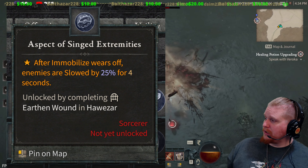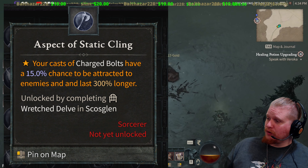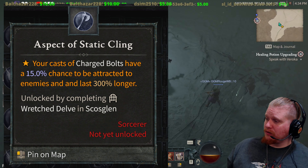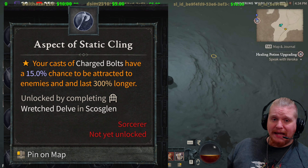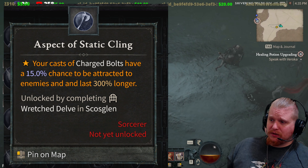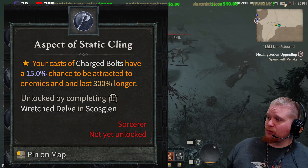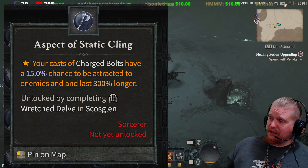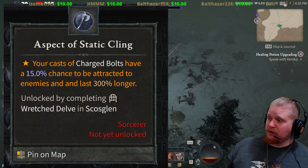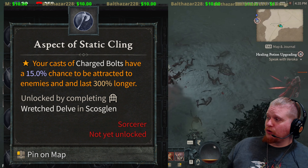We also have the Aspect of the Static Cling. Your casts of Charged Bolts have a 15% chance to be attracted to enemies and last 300% longer. This is almost like a magnet for your Charged Bolts so they're all hitting the same target, though there's probably a magnetic range. Lasting 300% longer also means a good chance they'll hit more targets, which is definitely nice. A good one if you want to play around with a Charged Bolt sorceress.